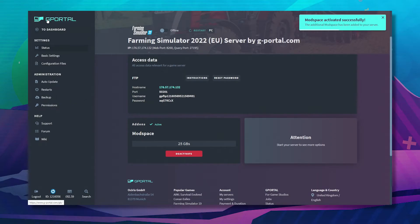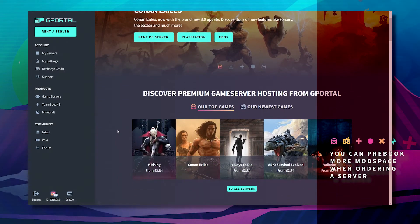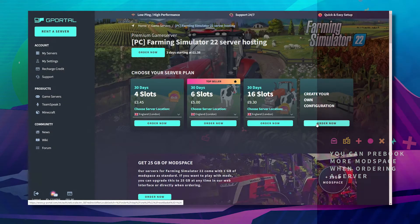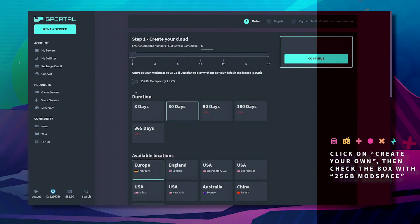If you wish to pre-book more mod space when you first go to rent a server, click on 'Create Your Own Configuration' and here you can book 25 more gigabytes of mod space.